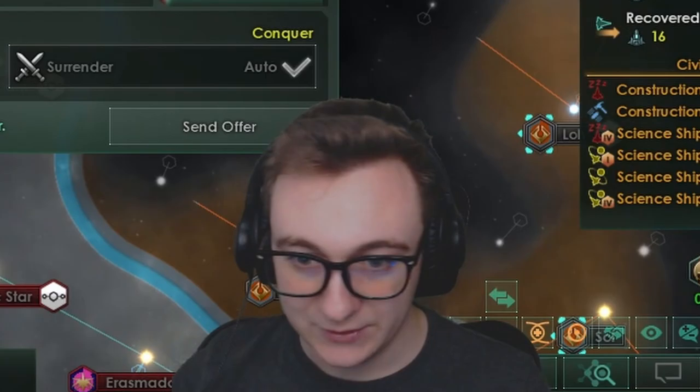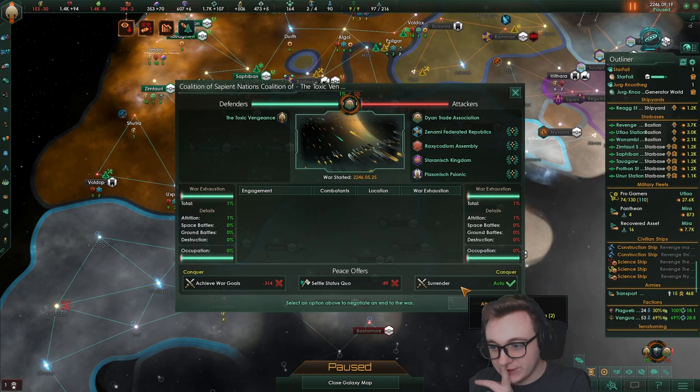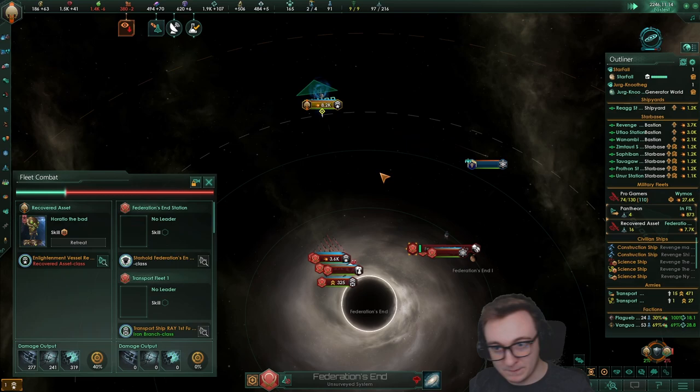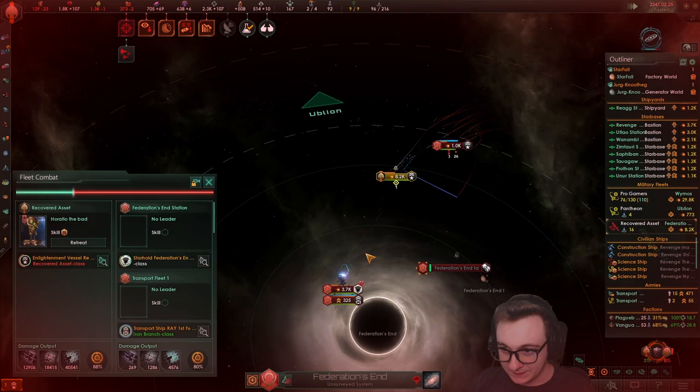It might actually be worth just surrendering this war — they only want two claims, which are two systems that don't really do anything for me. But they are running away — we'd take them out with our capital ship. Hopefully. That cruiser just died. As long as the battle goes on, we have hangars — we'll be doing more and more damage.